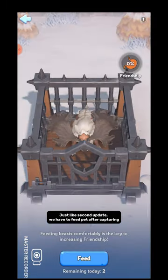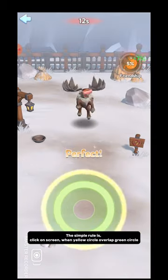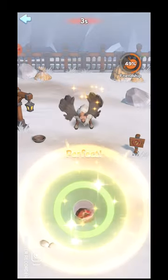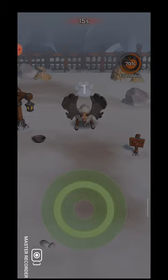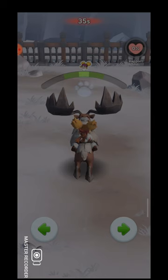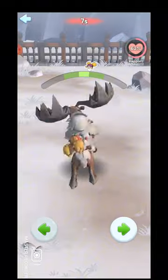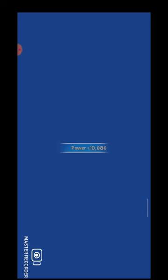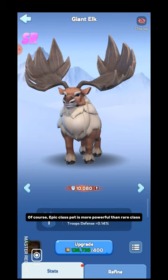Just like the second update, we have to feed the pet after capturing. The simple rule is: click on screen when the yellow circle overlaps the green circle. We have to feed the pet first, and after feeding is done we will tell Natalia to ride it for taming. Giant Elk is the first Epic class pet — and of course, Epic class pets are more powerful than Rare class.